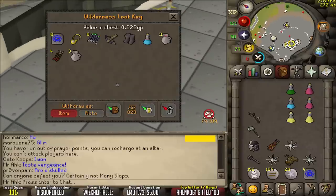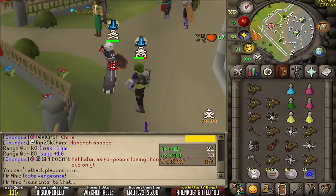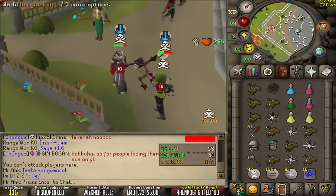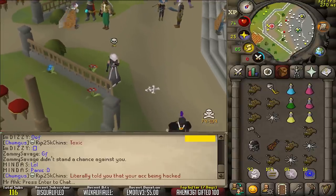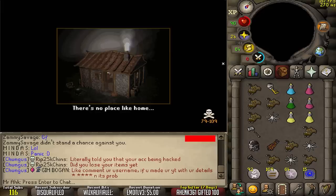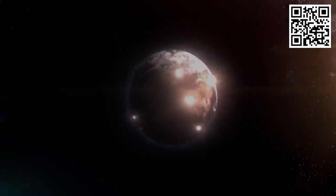Alright, how much do we get? That's disgusting. Jesus, pretty sure I hit 45, 40, 40-ish, which is well over 115 HP. So anytime anyone tells you that you are safing, tell them to shut the fuck up. Loot, not bad.